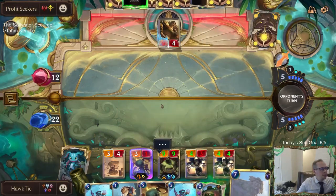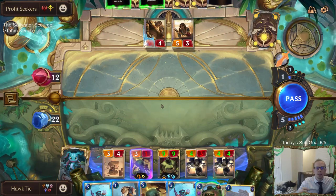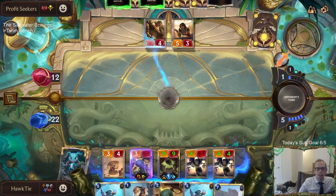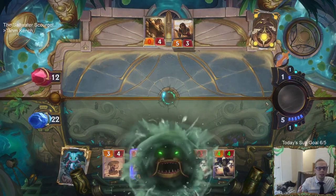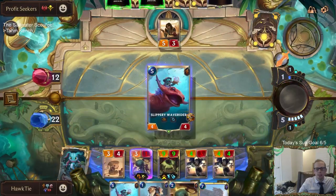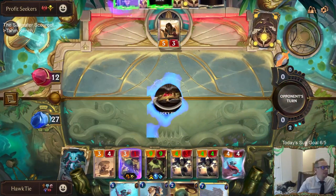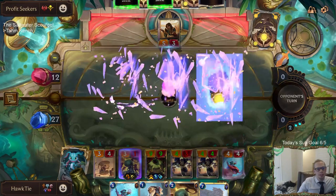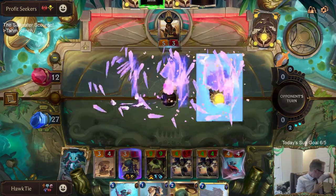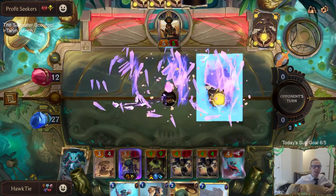Max asks: do you have any advice for avoiding tilting while laddering? I've been stuck at Diamond 4 for the past few days and it's pretty frustrating. It is always frustrating when you're on a losing streak. That happens to me, happens to everybody. You'll be at the same spot in the ladder for a few days and just can't advance because things aren't going your way. As far as avoiding the tilting - you just gotta understand that's gonna happen. Things are kind of cyclical. Some days will be your day, some days won't. Sometimes you'll have bad streaks in a row.